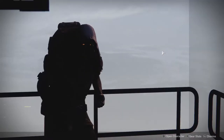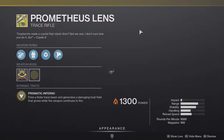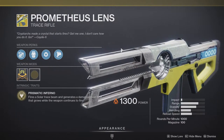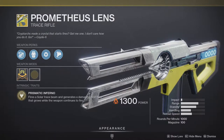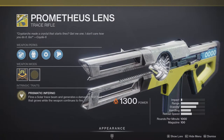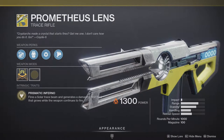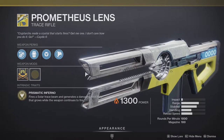In the hangar in the Tower, Xur is currently selling Prometheus Lens, which is an okay weapon. I'll always say this: if you don't have it, you might as well pick it up — you never know if it gets buffed or becomes broken in the future. This is a solar trace rifle; there are only three or four trace rifles in the game. It does have a catalyst as well, so if you want to test your luck, go for it.